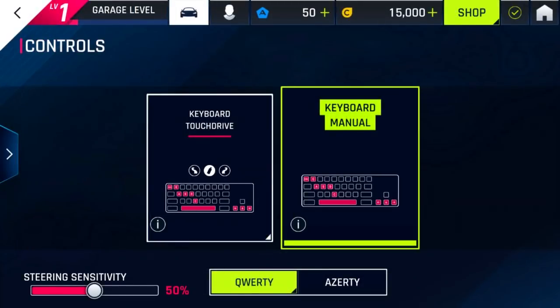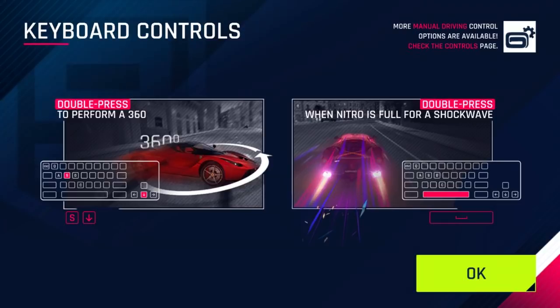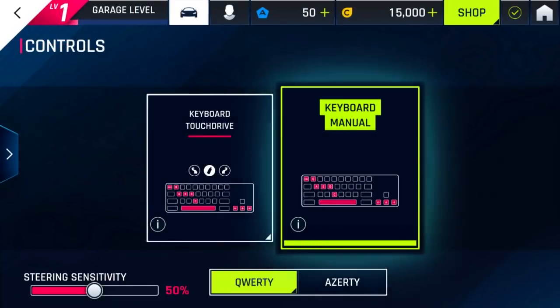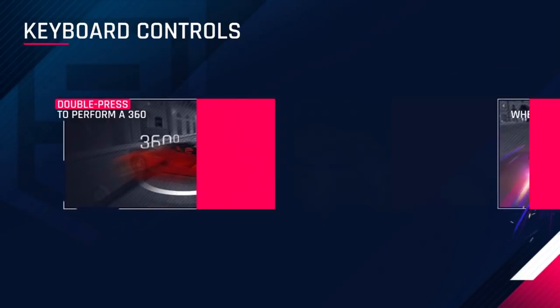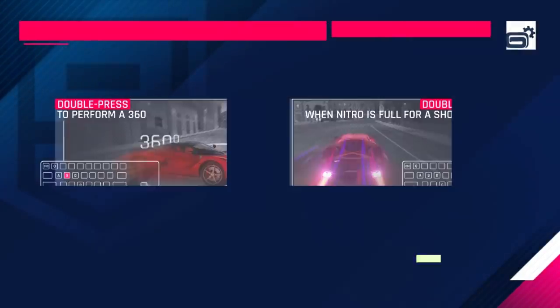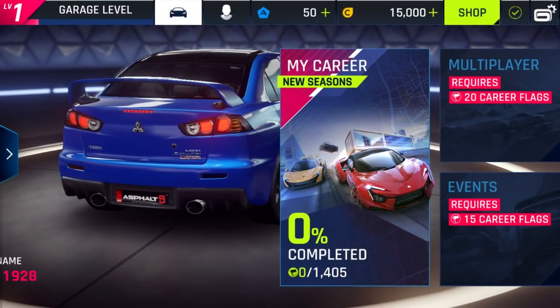Let's take a look at controls. Keyboard manual — I would like to do that. Can we change what it is at all? More manual driving control options are available — check the controls page. Double press S to do a 360. Double tap Nitro when Nitro is full to do a shockwave. Since this is still soft launch, they probably haven't added in the key remapping feature yet. Spacebar is Nitro, A, S and D for steering. I don't know what C is — that's kind of weird.